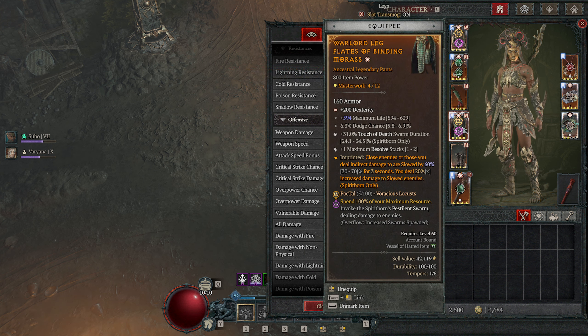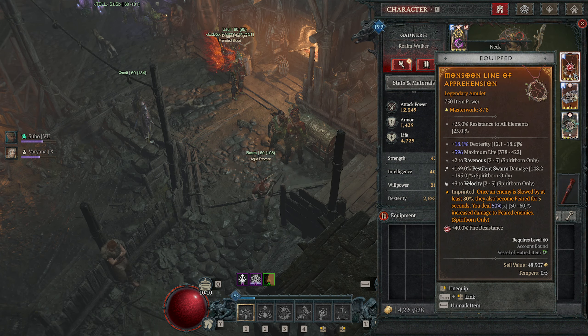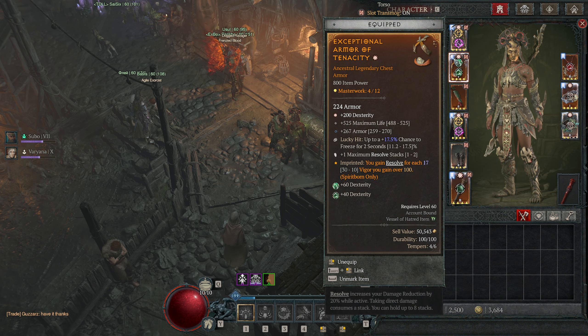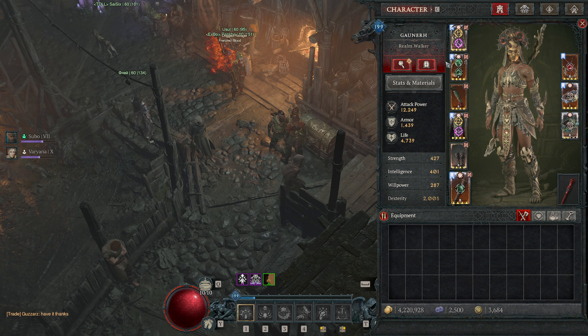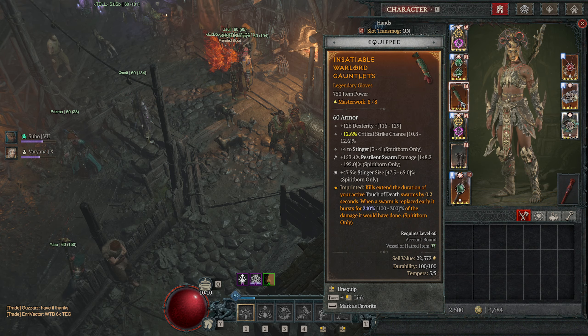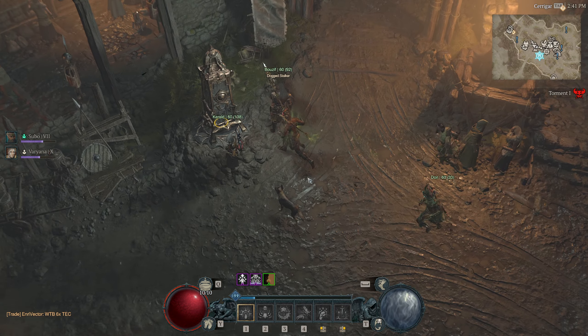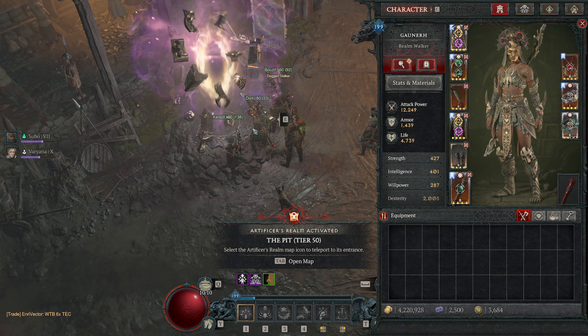We've got Pog Tal, which means spending 100% of my maximum resource invokes a Pestilent Swarm — a bit more damage. There's still room for improvement. I think I can forgo the Pestilent Swarm or lean more into it — I'm not sure. I'd love to hear your opinions or insights, maybe you've been toying around with this build since I published the first video. The gauntlets are also not ancestral yet, so I'm not at the end of my rope here — there's still potential.